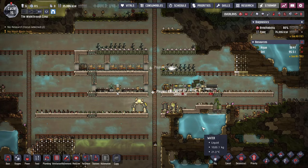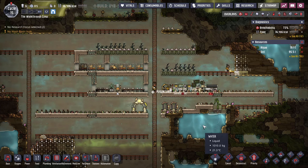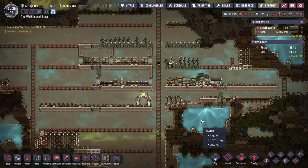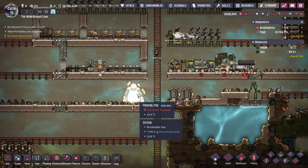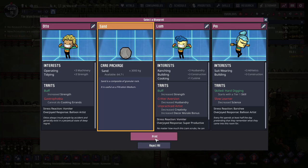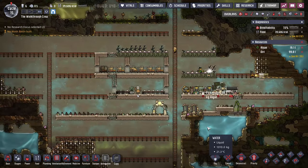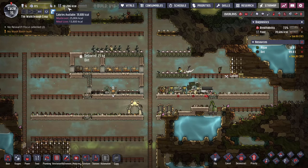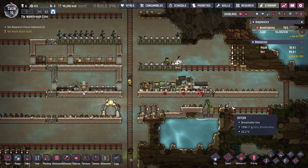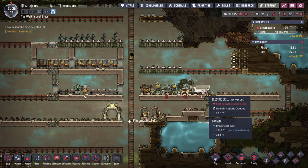Hello friends, welcome back for part four of our walkthrough of Oxygen Not Included's base game. Let's keep it going. I do not want to continue to take duplicants right now until our food has really stabilized, preferably until our oxygen starts stabilizing on a new source other than algae. Our food's looking pretty good, but one of the ways we can start squeezing out a little bit more food for our buck is...